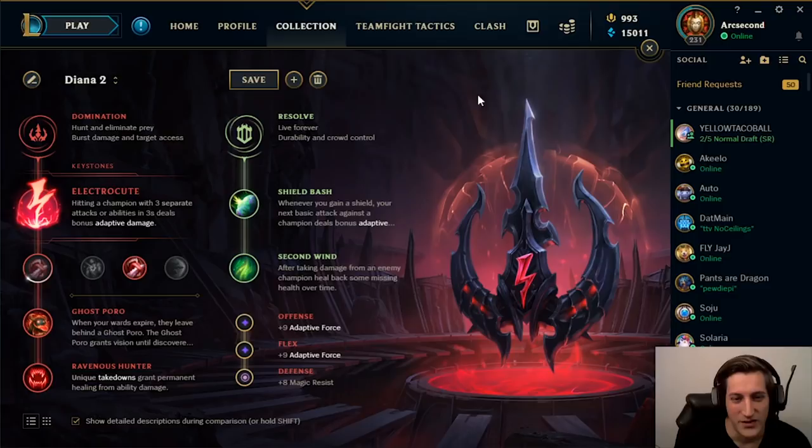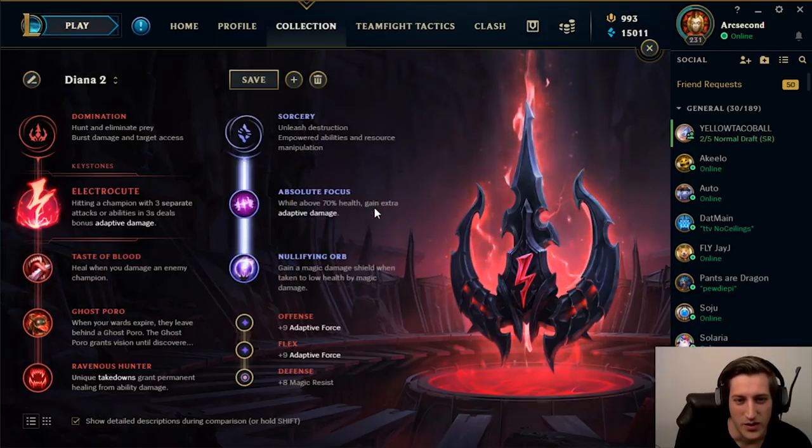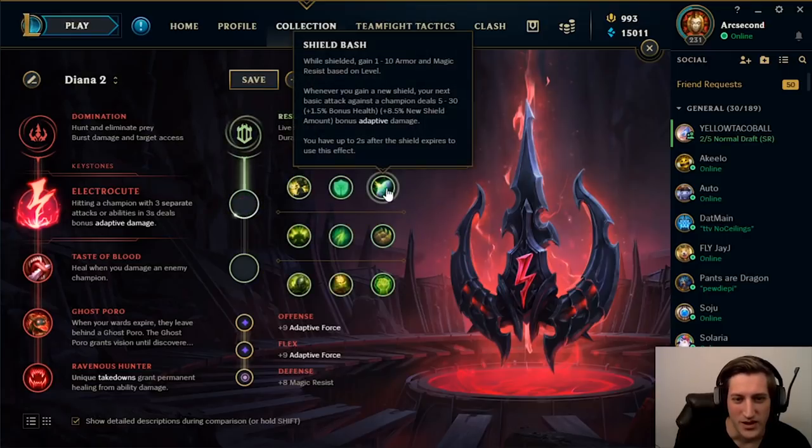You actually need a damage keystone, which is why Conqueror is the best, and then Electrocute. Lastly there's Grasp. Aftershock is dead — you don't get the CC until level 6 with a long cooldown, so Aftershock is completely dead. You can take Grasp now, but Electrocute is still the second best option. You could take Absolute Focus and Nullifying Orb in an AP matchup for a little extra AP. Gathering Storm and Transcendence are even worse now given their lower AP ratios and Diana's strong early game — you really want early stats to win that level 3 fight. I still recommend Shield Bash and Second Wind for lane; they also have great scaling.